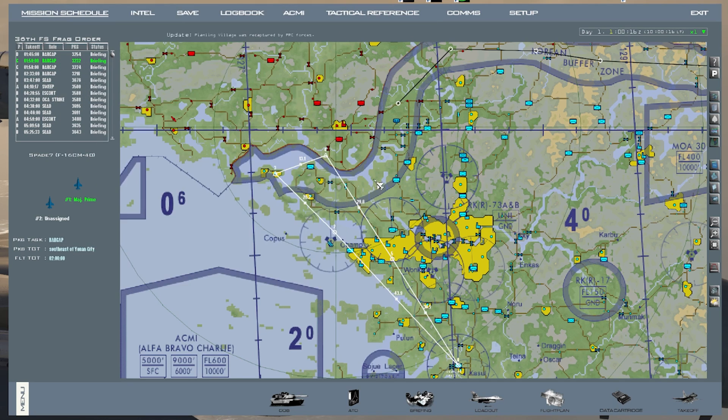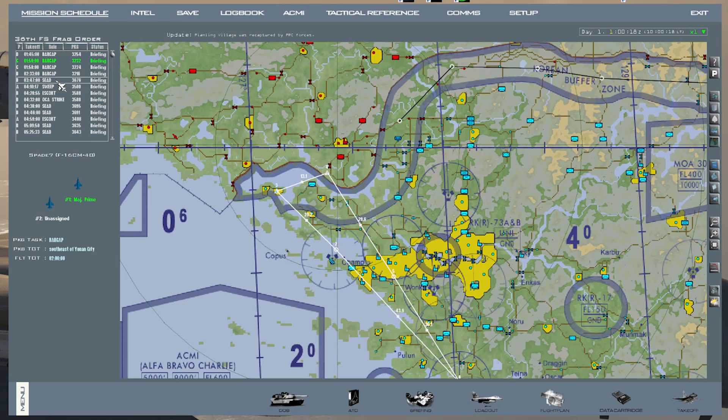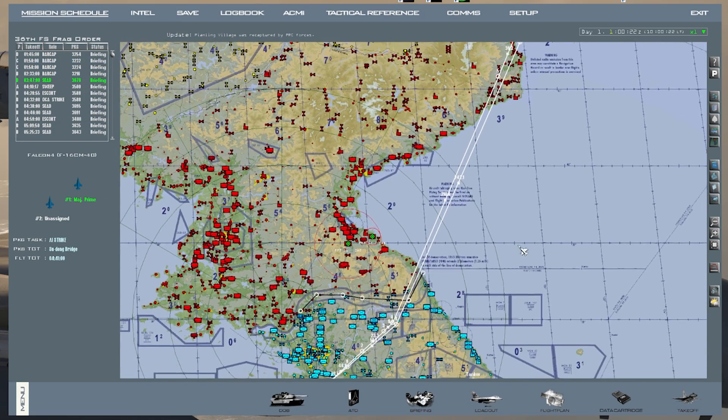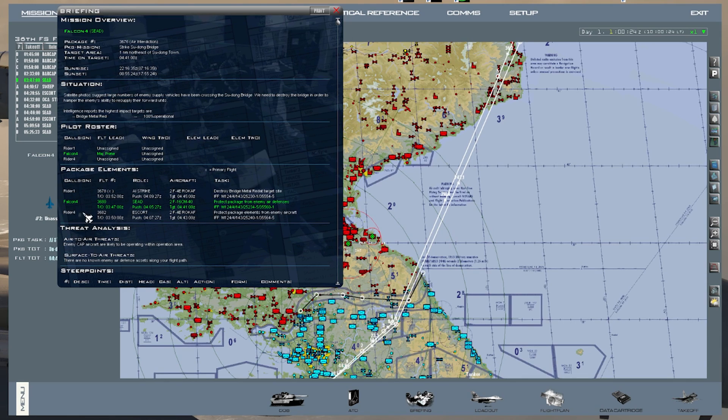Spade 7 is a CAP on the border right there. The seed goes way up north — you can do that if you want. Go into the briefing: you have two other aircraft with you, an AI Strike and an Escort, and you're the lead of that flight.